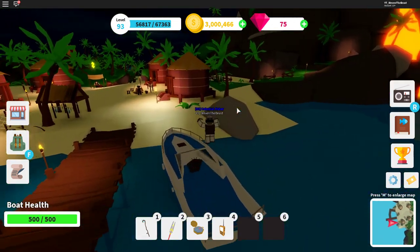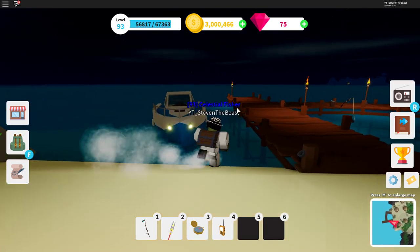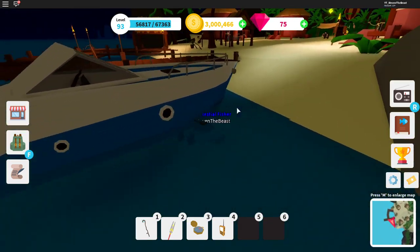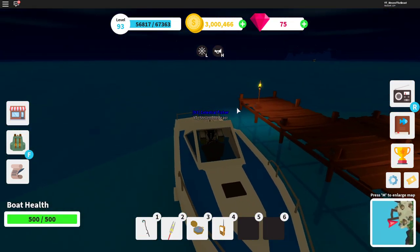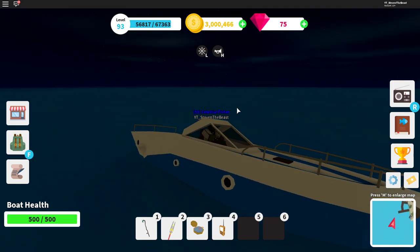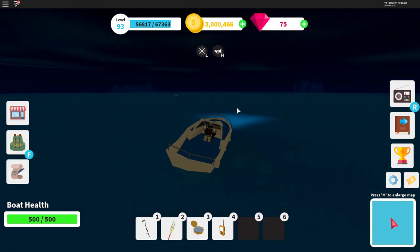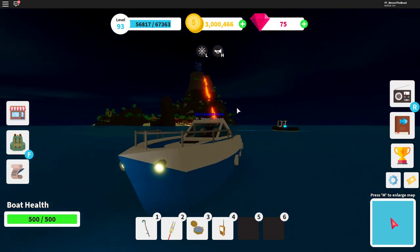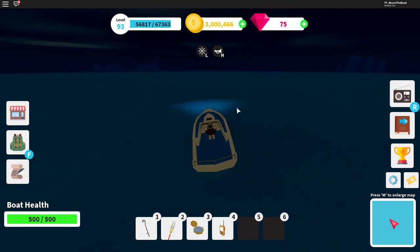This boat contains three passenger seats, it's the fastest boat in the game, and it only costs around 20,000 to 30,000 coins. That's why this boat is really good for a lot of new players — if you're trying to shark hunt or travel to different islands, you can just use this boat and get there in no time. It's insane how fast and cool this boat is.